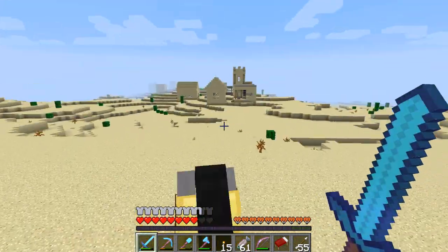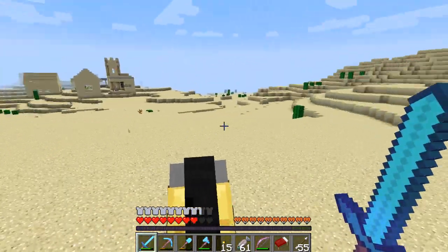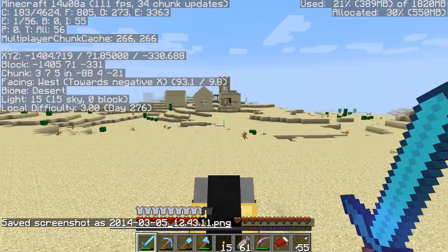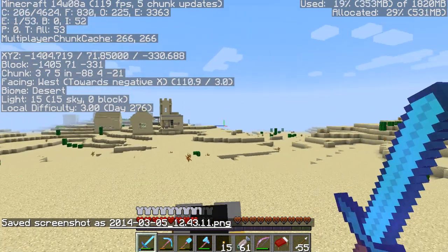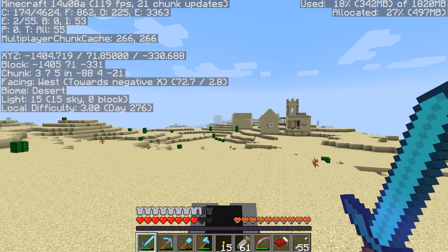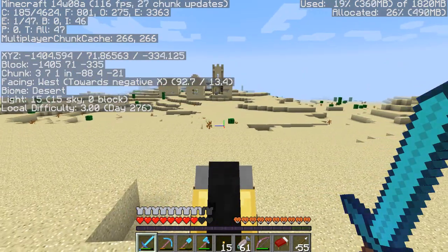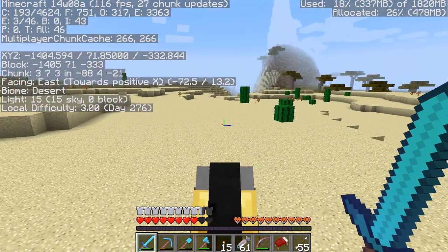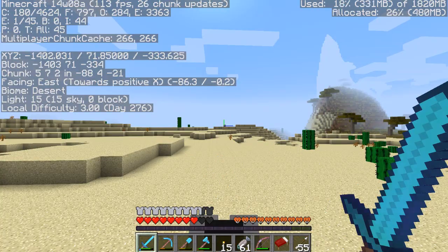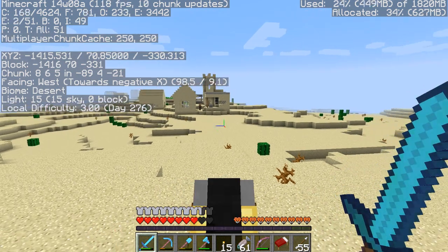And there we go — we got ourselves a village! It wasn't too far away. Had to travel through a savanna and then we hit this desert, and luckily we found a village. Checking out our F3 debug screen, we can see our coordinates — X is around negative 1400 and Z is around negative 330. So we're not too far away. Just took a little while because of the birch forest and some zigzagging around, but we managed to find it.